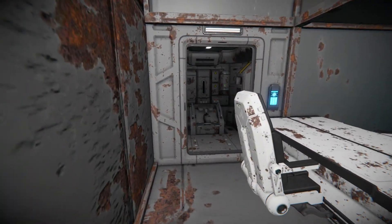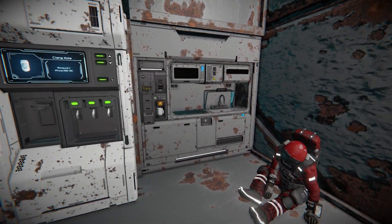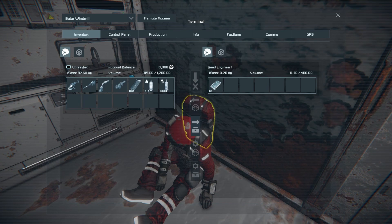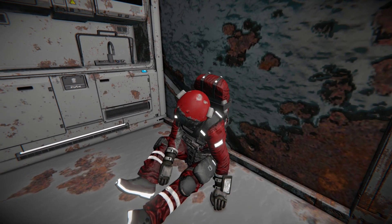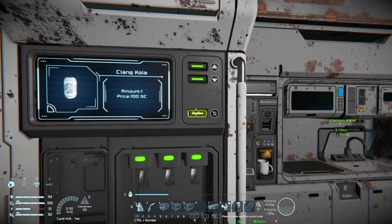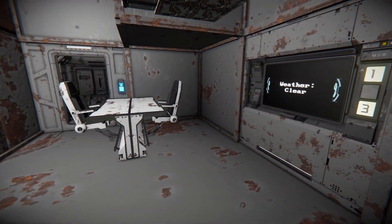Looking down to the left we've got a toilet, then a seat and table setup. Over to this side we have a vending machine, a kitchen block, and a dead engineer accessing his backpack. Coming into this we see a notepad that says 'lunch thief' - opening it up it says 'whoever keeps stealing my lunch, that spider meatloaf was laced with something magical, enjoy your next company-mandated drug test.' It looks like this poor engineer has been murdered! There's also some Time Cola you can grab if you want.